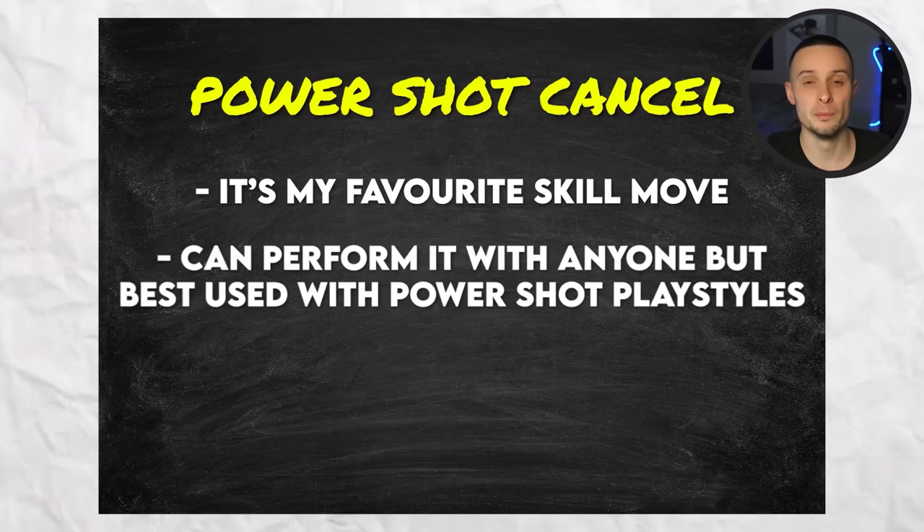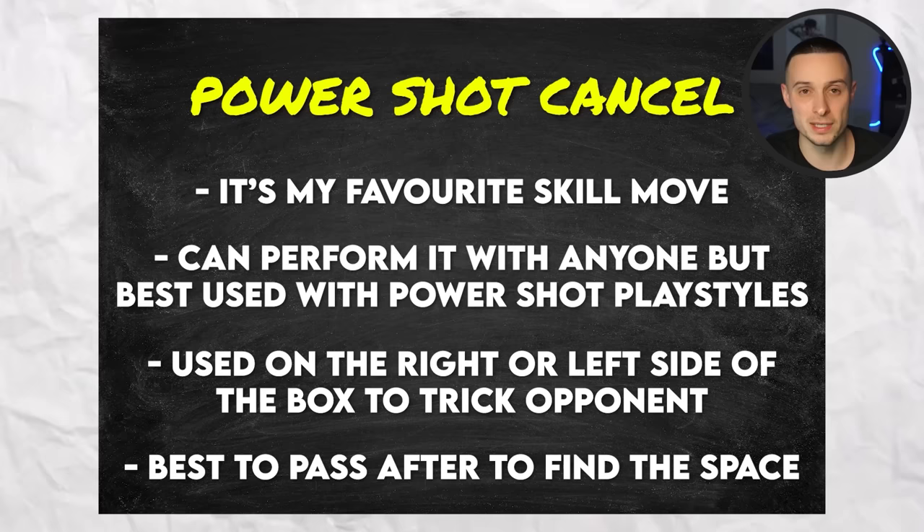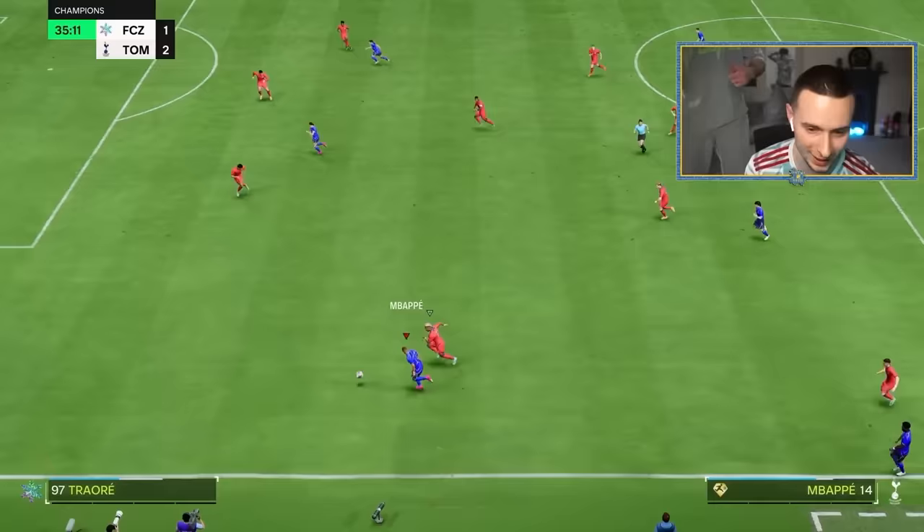Let's summarise the power shot cancel — firstly, it's my favourite skill move. You can perform it with anyone but it's best used with players that have the power shot playstyle or power shot plus. Use it on the right or left side of the box to create space and trick your opponent into thinking you're shooting. In most situations it'll be best to pass after doing the ball roll, because that's where the space will be.